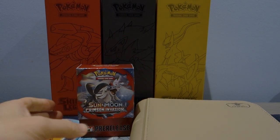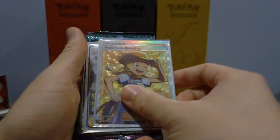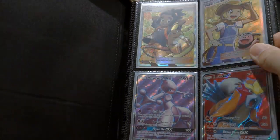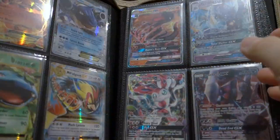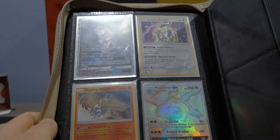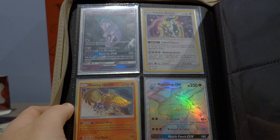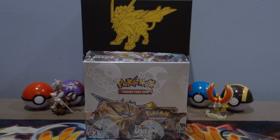Hey, want a chance at winning an awesome ultra rare bundle? The bundle will include not just one but three ultra rares and three Pokemon booster packs. The ultra rares will be selected from this amazing ultra rare binder — there are full art trainers, full art Pokemon, mega EX Pokemon, and GX's. All you gotta do is like, comment, and subscribe. We're giving away hyper rares, secret rares, and shining Pokemon — this giveaway drops once we hit 1,000 subscribers!